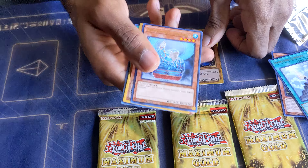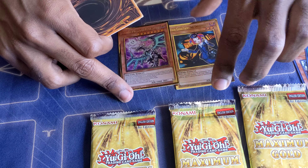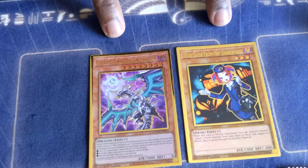A Barrier Statue of the Torrent — all the barrier statues are in here, these all needed reprints. And a Chaos Dragon Levineer. Interestingly enough, both of these two cards actually got their alternate arts in Duel Overload earlier this year. I don't really know why they're reprinting them again in Maximum Gold — I don't think that's necessary, but whatever.